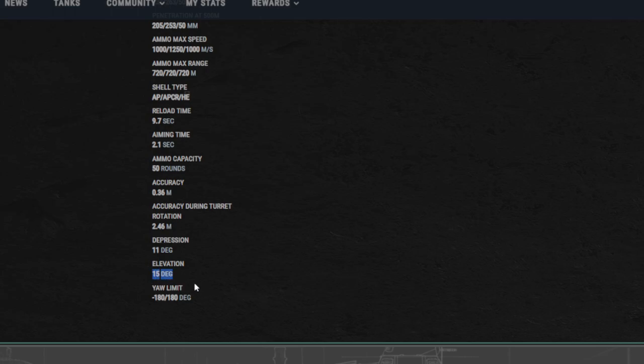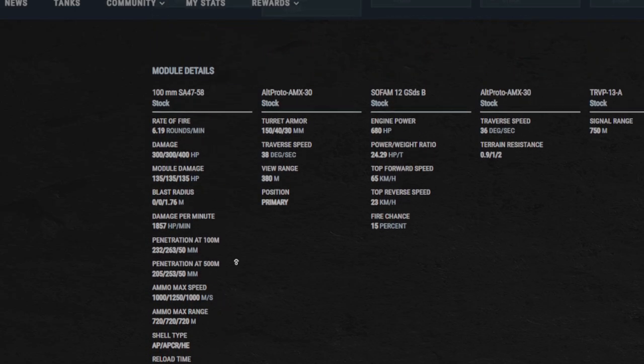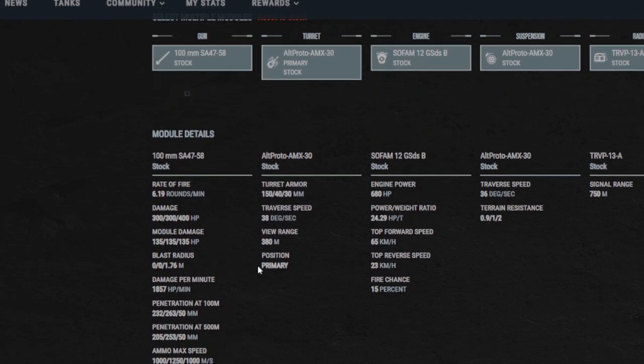11 degrees of gun depression makes this tank extremely versatile when it comes to ridge line fighting and handling opponents that are below you. It gives it an upper-hand advantage on those ridge lines with that extra degree compared to most other tanks. Elevation of 15 degrees means it will struggle a little bit on maps like Cliff, or really any map that requires you to aim up. And 0.30 in the rear. We'll be jumping into an armor model in a moment and comparing it to a couple of gun types.